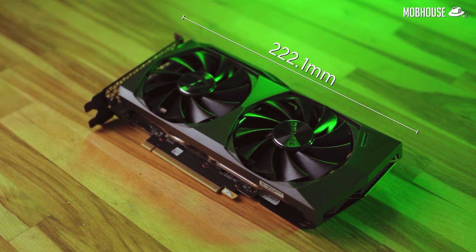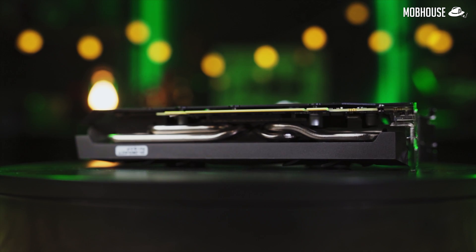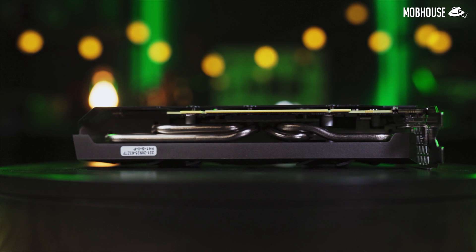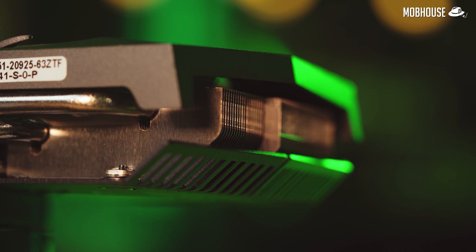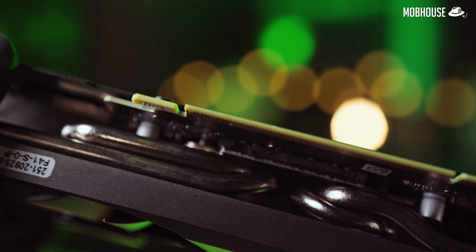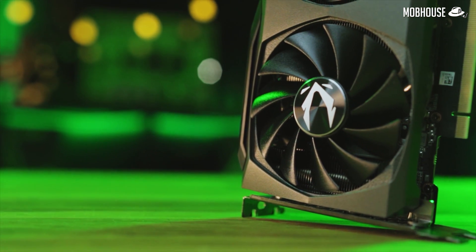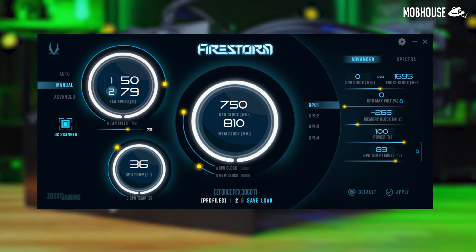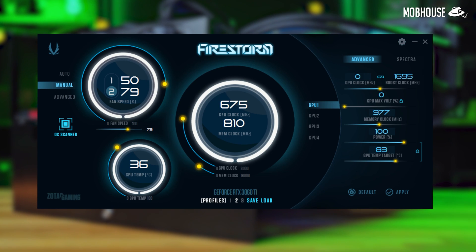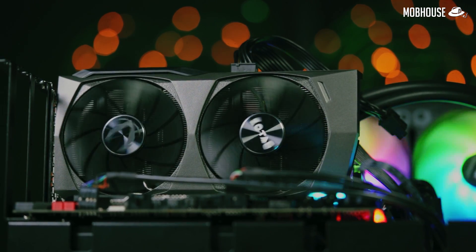It also comes with tasteful cutouts that fit the sleek design motive. In terms of dimensions, this card takes up two expansion slots — it's 222.1mm long, 115.6mm wide, and 38.2mm deep. In terms of thermal design, we have a refined iStorm 2.0 from Zotac with an aluminum heat sink and copper heat pipes directly in contact with the GPU. There's also the typical freeze fan stop and Zotac Gaming Firestorm software that allows you to adjust fan rotations independently via active fan control, though I just leave both fans running at the same speed.